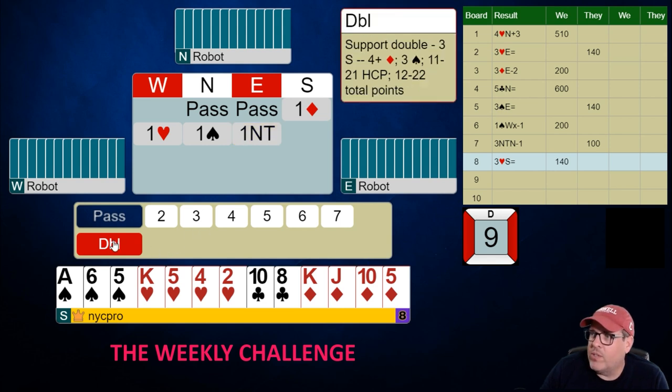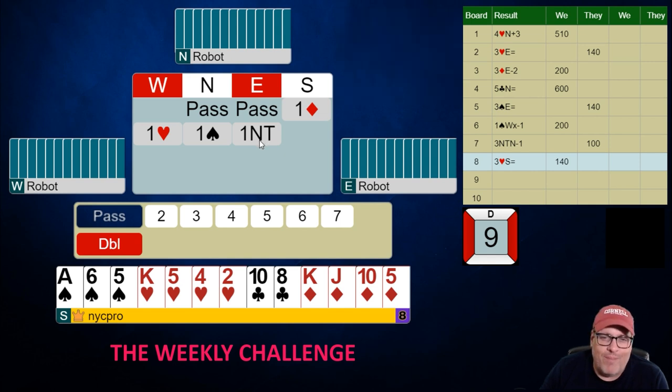Let's see if they like a support double here — they do. Some players and partnerships do weird stuff over a no-trump overcall; they might play some sort of penalty situation. But I think if you play support doubles, you should just play support doubles. So here we get to show three-card support by doubling. We're going to do that.